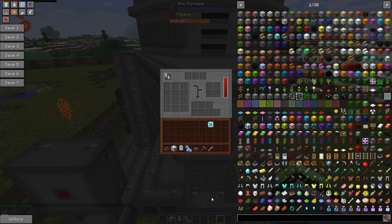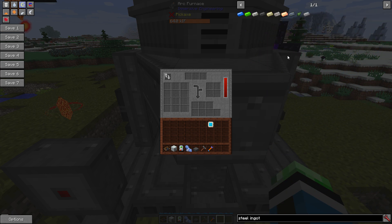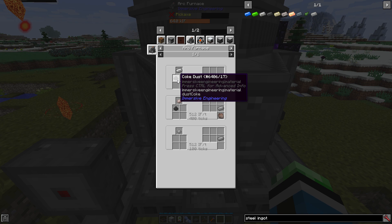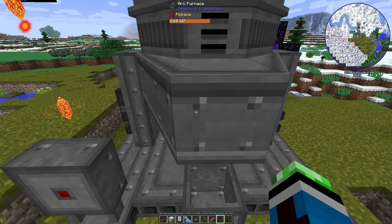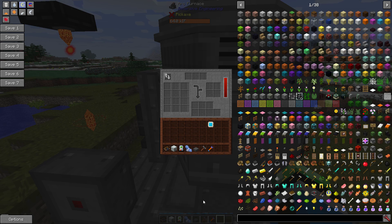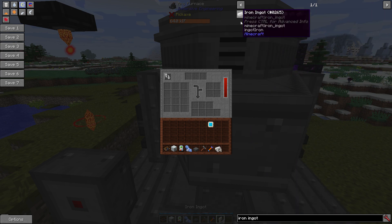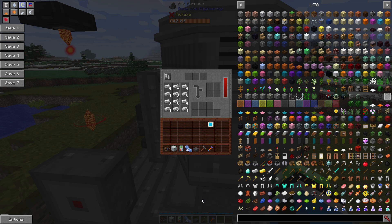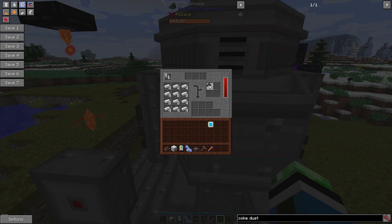Let's say I want to make some steel. If you want to make steel in the Arc Furnace, you're going to need iron and coke dust. It takes 20 seconds at 512 RF a tick, so you're going to need a steady amount of power if you want to use this thing. You can do multiples at once - the only problem is that it takes more power. So let's get some iron ingots and distribute. Then coke dust, and there you go. You can have 12 processes going at once in this thing, which is very nice.